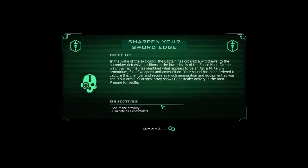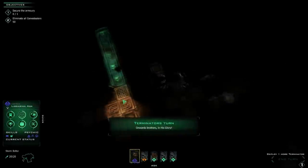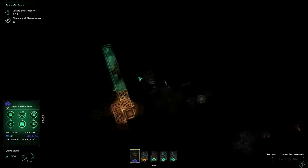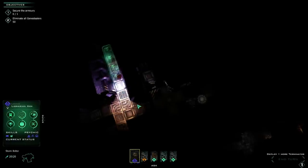In the wake of the explosion, the captain has ordered a withdrawal to the secondary defensive positions in the lower levels of the space hulk. On the way, the tech marines identified what appears to be an Astra Militarum armorium full of weapons and ammunition. Your squad has been ordered to capture this chamber and secure as much ammunition and equipment as you can. Your armor's auspex array shows gene stealer activity in the area — prepare for battle. We should come up with some way to augment that, like maybe space marine drones to keep us from getting killed by nasty little tyranids. We've clearly got the equipment to see them — now we just need to shoot them.